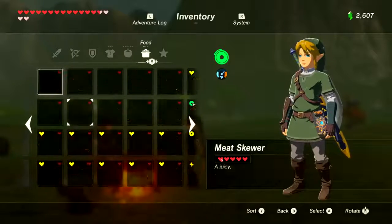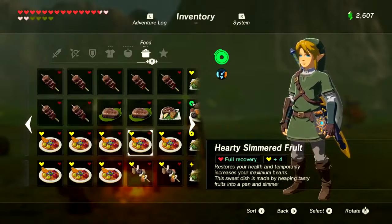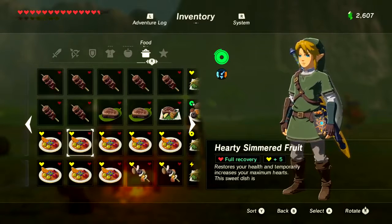So for energizing food: never cook more than two Staminoka bass, two crabs or honey give you a full ring, and never cook more than three stamina shrooms.